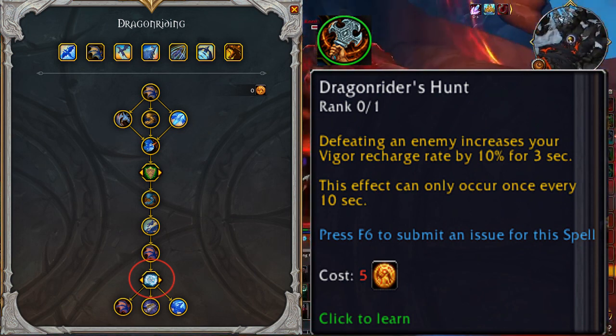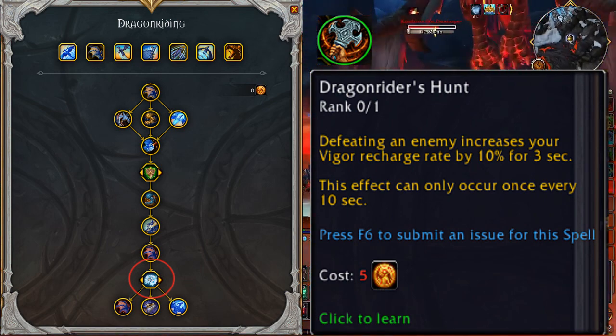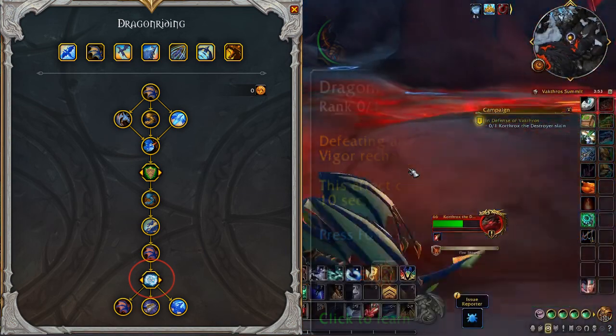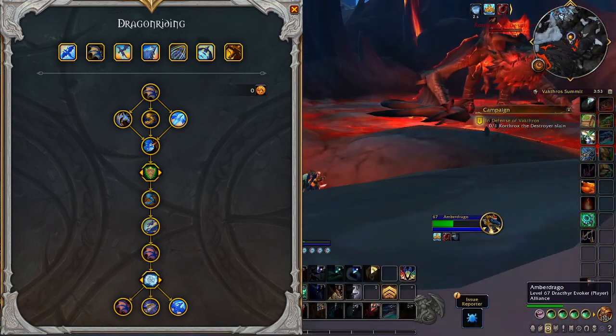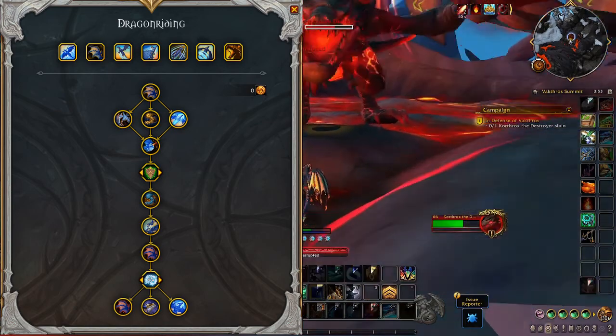If you followed my video Dragon Riding Glyphs and Where to Find Them, you'll have just gotten the glyph at the Ruins of Karn Thar and will be at 33 of 48 points. The last 3 talents are presented in the order I think they should be taken, but that is your choice, of course.